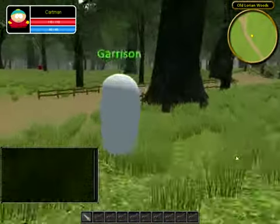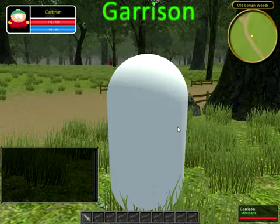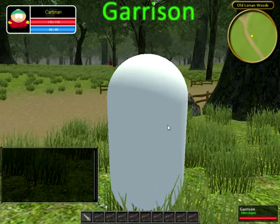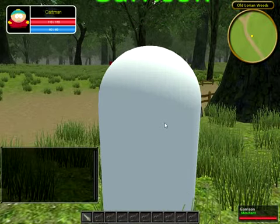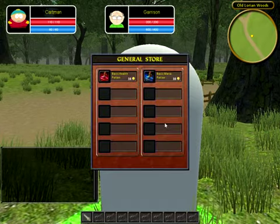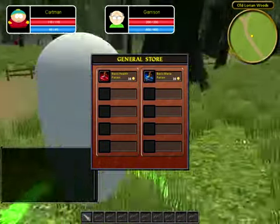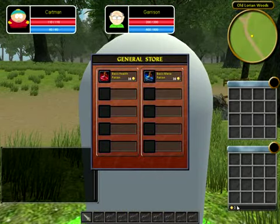Some of the new functionality — I actually reworked the GUI system, so the store manager, the store window, looks a bit better. I would say it's better than the last store window you saw in the last few videos. There we go — as you can see this is a much better version of the general store window.